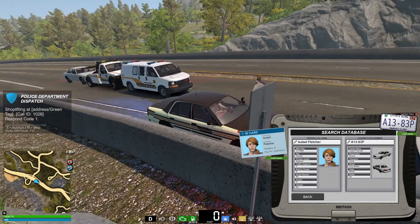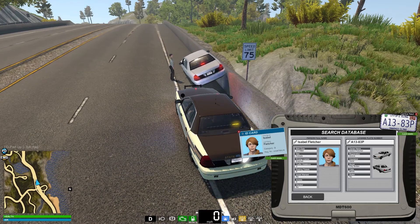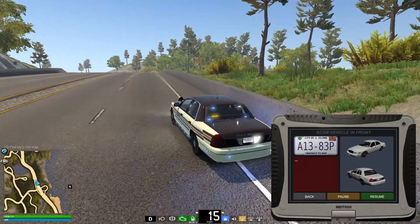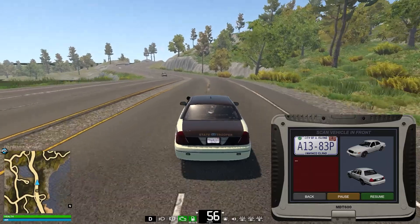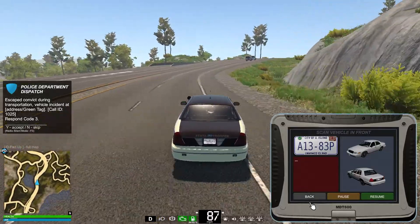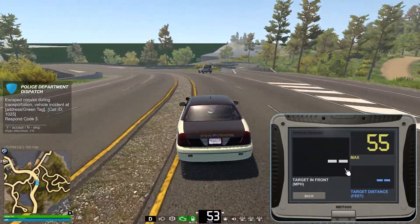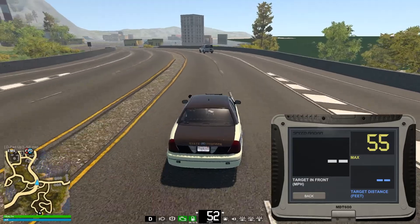How are you doing, ma'am? Can I have your license and registration please? Isabelle Fletcher — it is indeed her. Are you aware that your license is currently expired? No? Well, you're driving on an expired license. You're doing 80 in a 75. I'm going to have to take you for the speed and the license — sadly, you are not going to be driving home from here. I'm going to have to call out a unit to take you into the station. You're not in any further trouble, but you will need to be taken in for questioning.